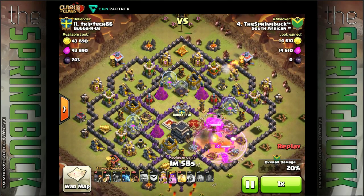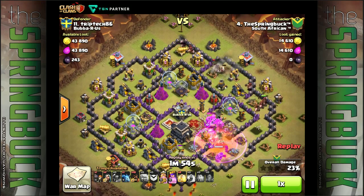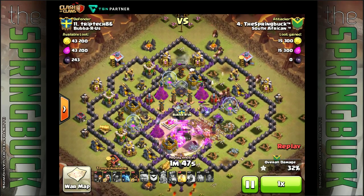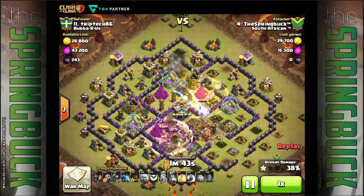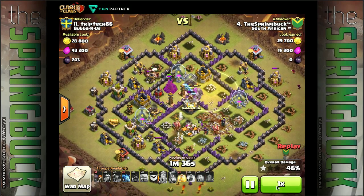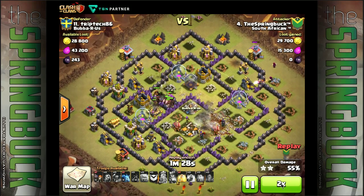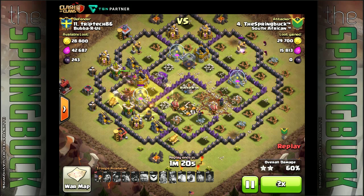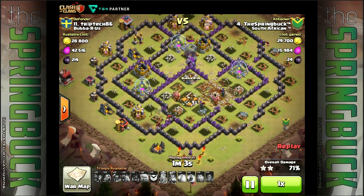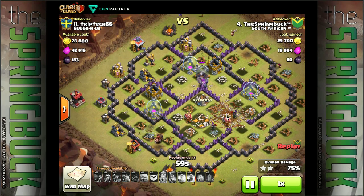Just a sweeping motion with the hogs, sweeping them in across to the northeast side. Rage up the king, PEKKA still going strong in the core. Got some tanking, drop the first heal spell down, more hogs coming in from the top side. Not by any means a fantastic attack - these always tend to be a bit rushed at the end. It's difficult to get the planning in because these clan wars always tend to be really rushed at the end, and you don't get a chance to really plan your second attack like you do the first.